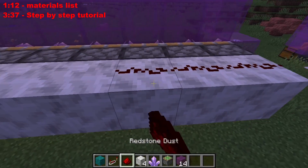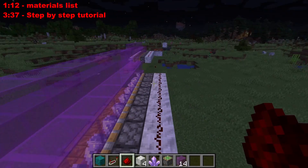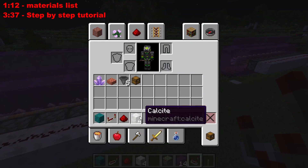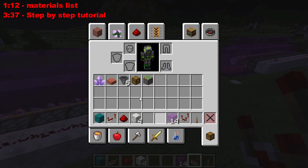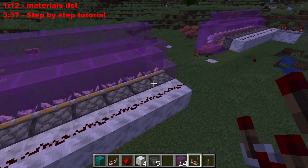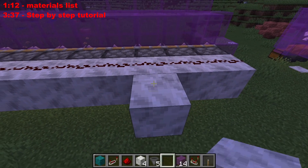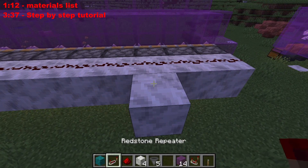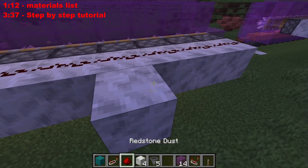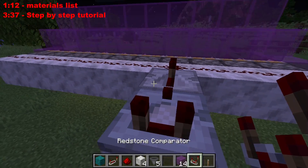Now place a full block behind each piston — you can use any block, I'm using calcite, one of the new ones. Put a redstone dust on top of each full block. If you have more than a couple of modules, you're going to want to place one block anywhere on the side, put a repeater, then a second block with a comparator after it.